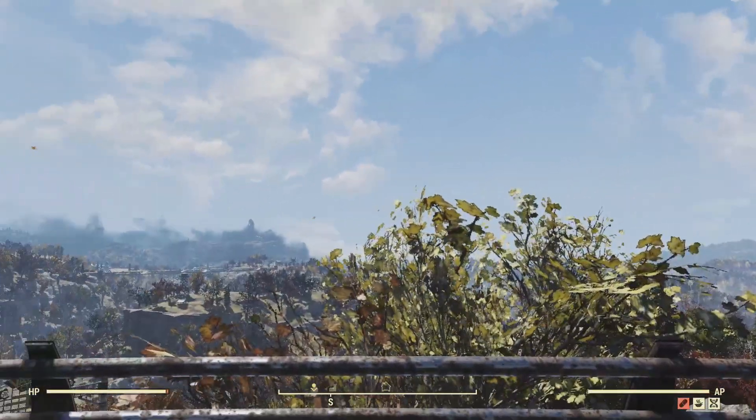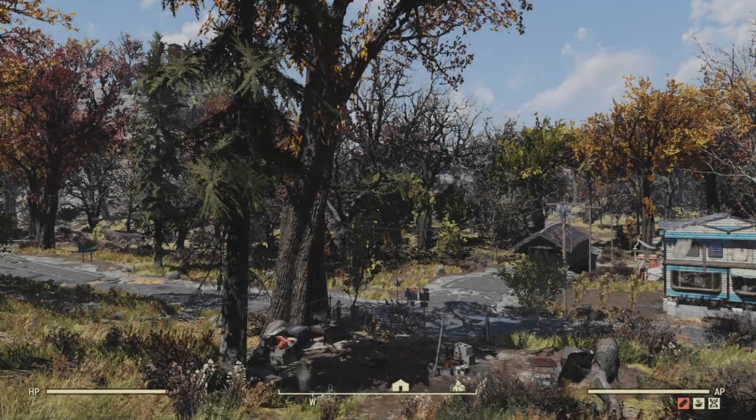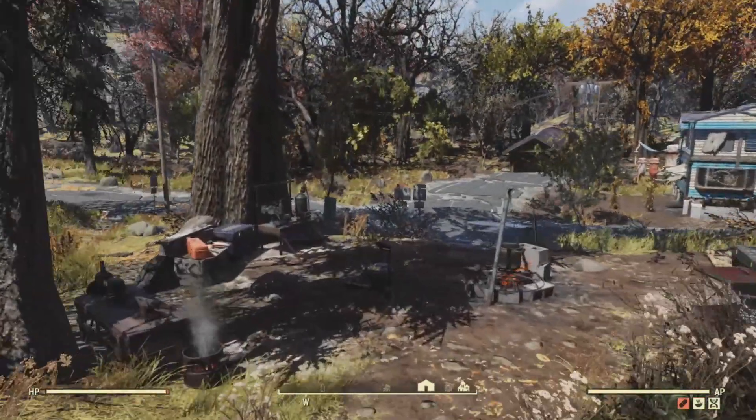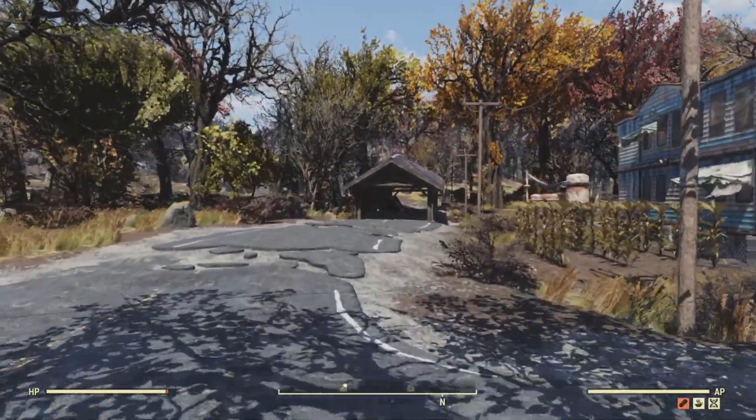Welcome to my Fallout 76 guide for new players. We're going to start out right here at Vault 76, and the first thing you'll notice is the compass at the bottom of your screen. You can see there's a lighthouse not far from where we are.